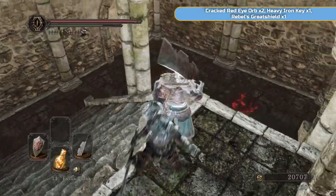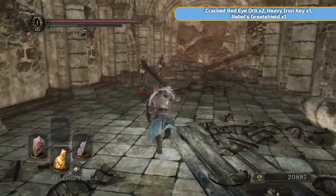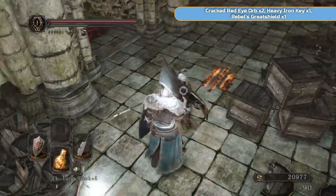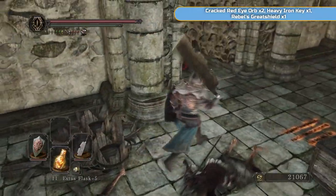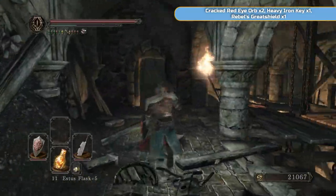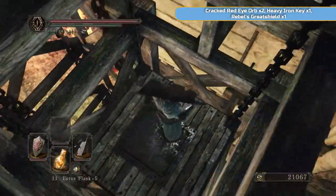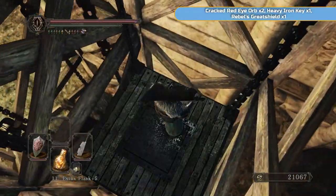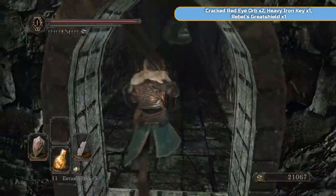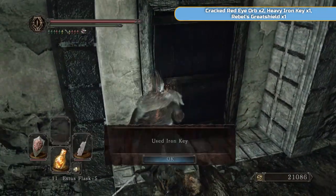The fire pit — remember where we got that fire sword very early on when we first came here? It's where the fire salamanders are. I'm going to go back to where the first ever boss fight was — the Last Giant. Technically he wasn't the last giant though — there were two in Black Gulch. Through this door it's going to open up into a big fire area. There are just two enemies and you won't take damage from the fire.